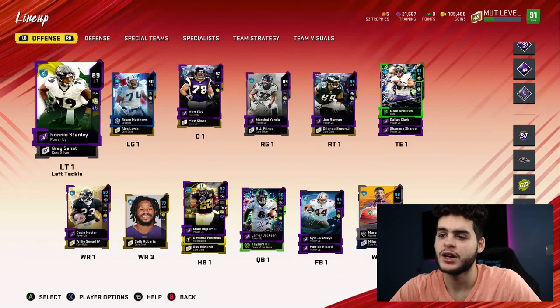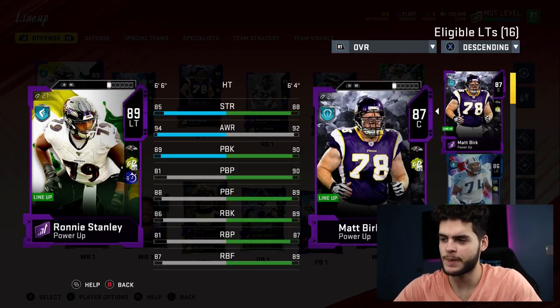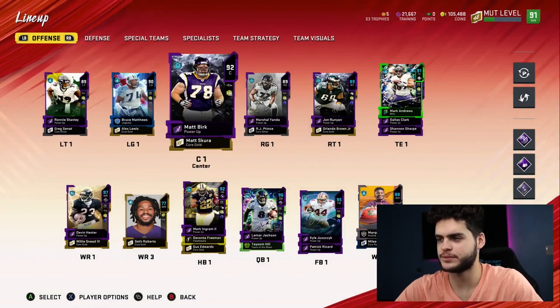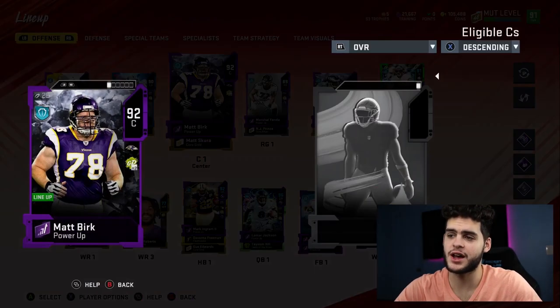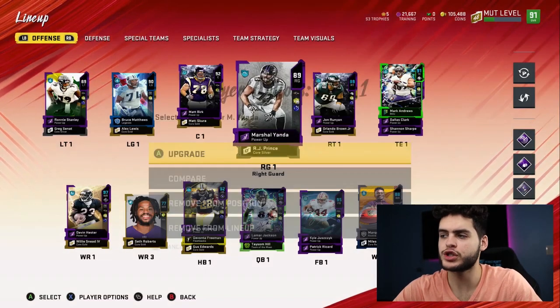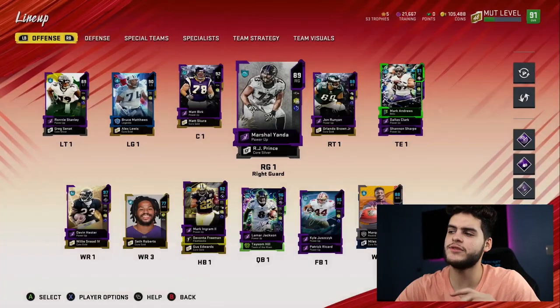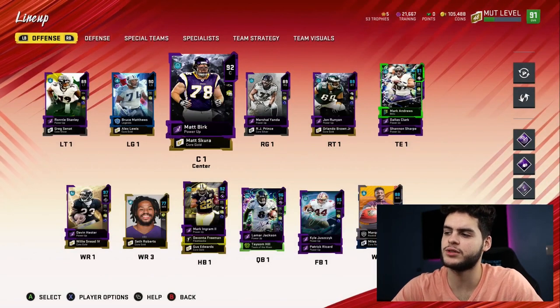Starting on the line, we've got Ronnie Stanley — a pretty solid left tackle who probably has some good theme team boosts, though those boosts probably won't impact his blocking too much. Matt Birk at center is solid; theme team center is definitely good, with stats close to 90 all around. Marshall Yanda will be getting some upgrades soon. The Ravens line isn't looking horrible — good left tackle, good center, and a good right guard.